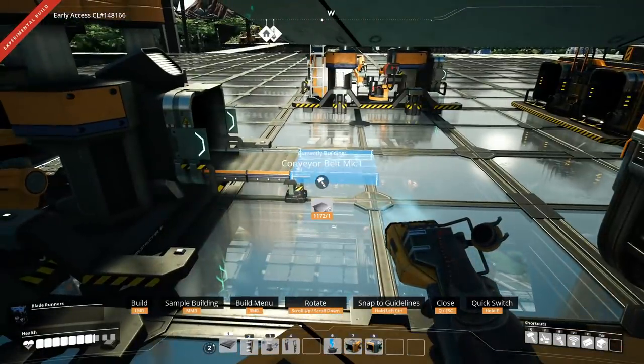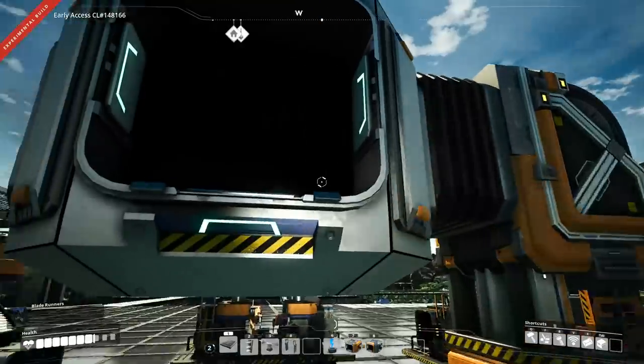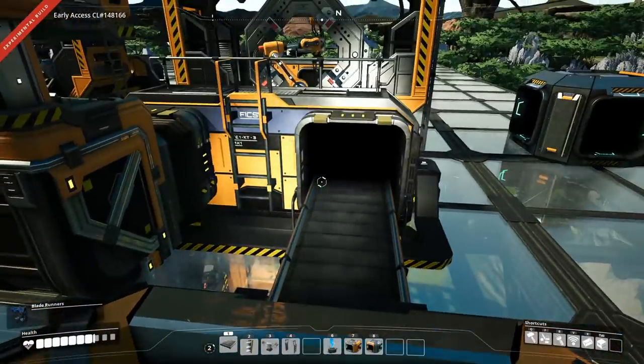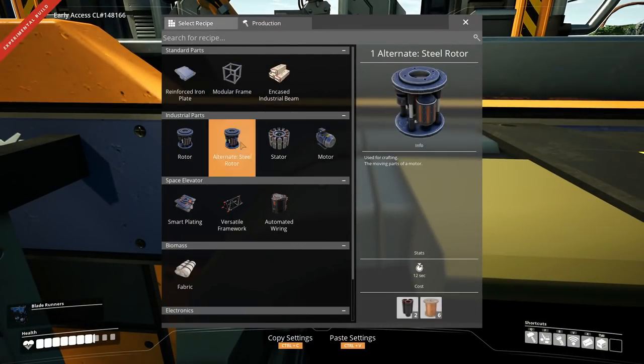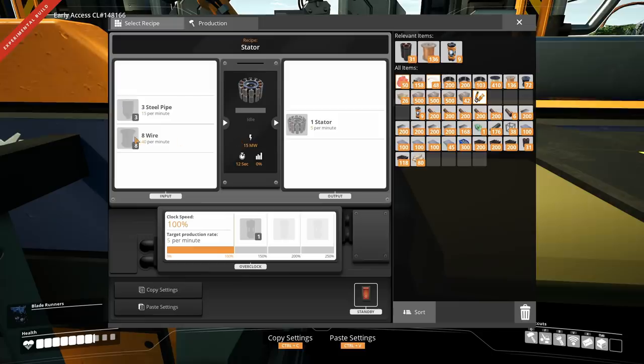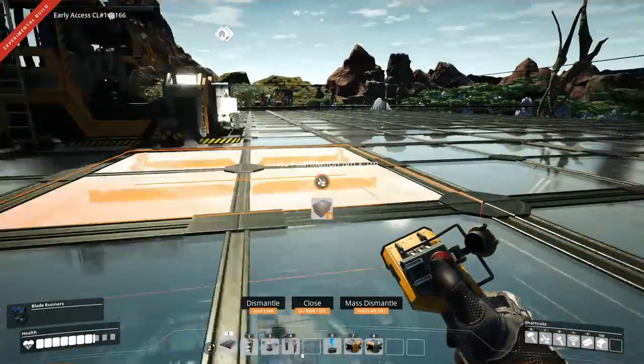I want to do it this way because I like making things neat. So this will be the steel pipes coming in, this will be the iron wire going in, and this one will now be working as a stator build — we're not doing rotors, we're doing stators. At normal speed. Good.